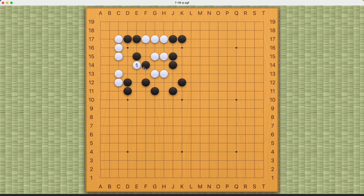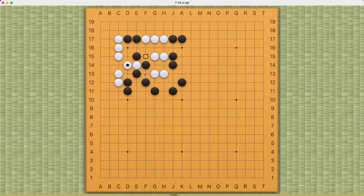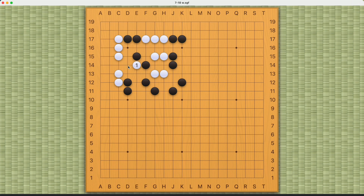Black has a few choices now. The obvious wrong answer would be this. White extends, saving stone number one, and Black has two cutting points. So Black will fail this way. What if Black plays this atari?